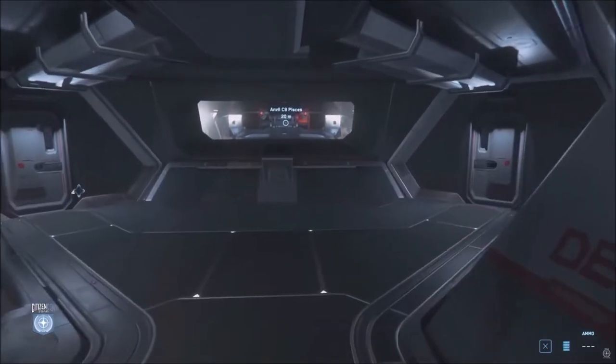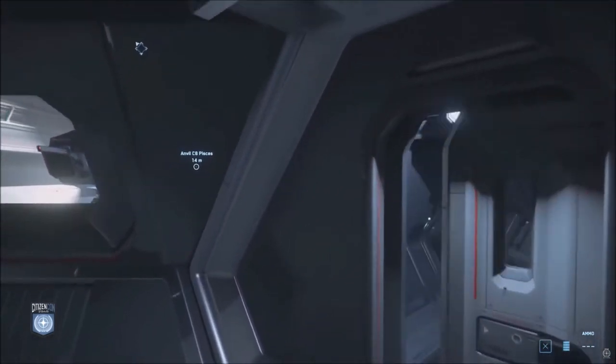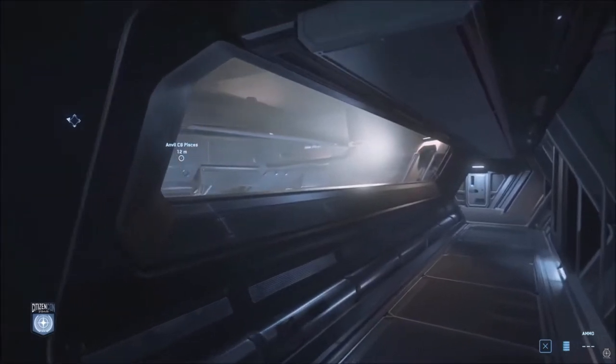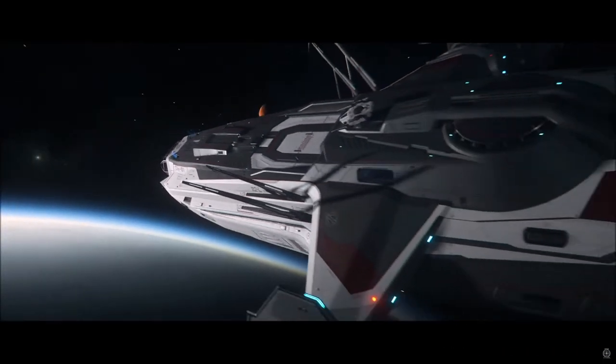It's got beds for 5 crew, and for self-defence it boasts 4 manned turrets, all with twin size 4 hardpoints. So if you take the Carrack out on Monday, when Tumble and Kruger are at the expo, you'll be able to take all of that plus up to 4 Cyclone buggies in the vehicle bay.